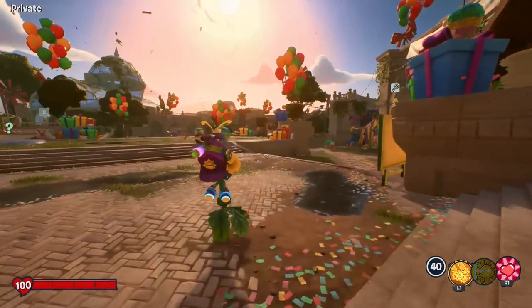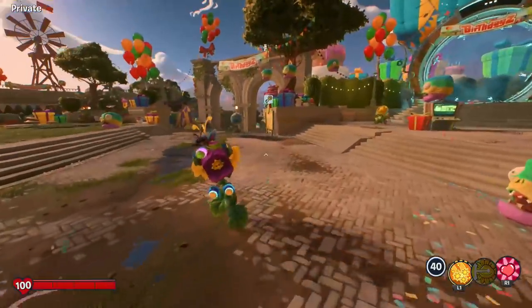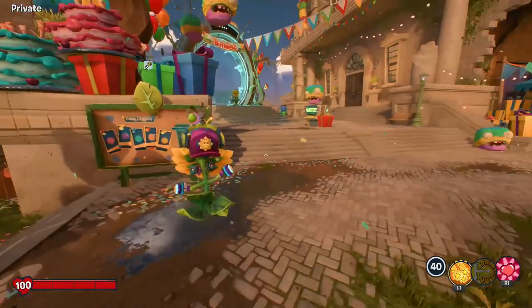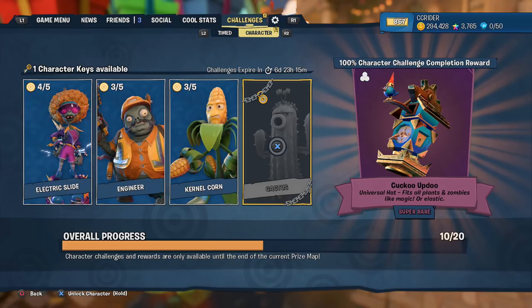Hello Zebraherd, welcome back to Plants vs. Zombies Battle for Neighborville. Today we are taking a look at the last of the character challenges in the birthdays holiday event. Through the month of May we've been getting these challenges done, and now it is time for the cactus.